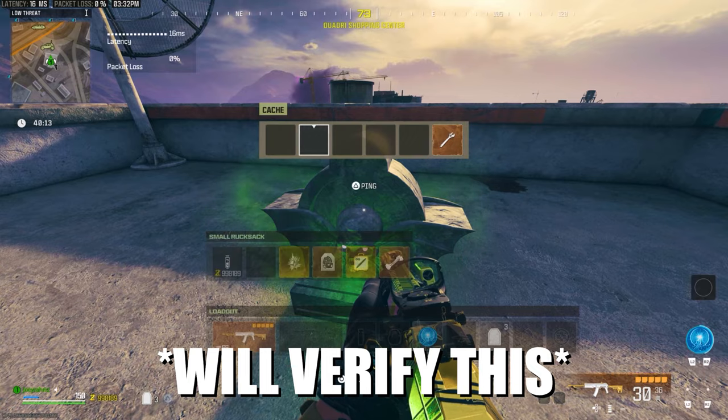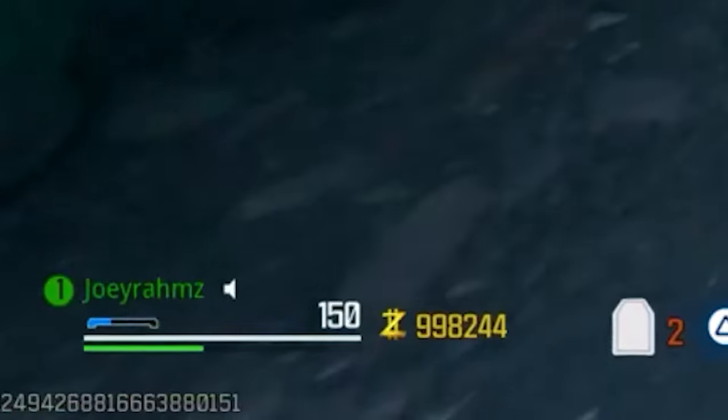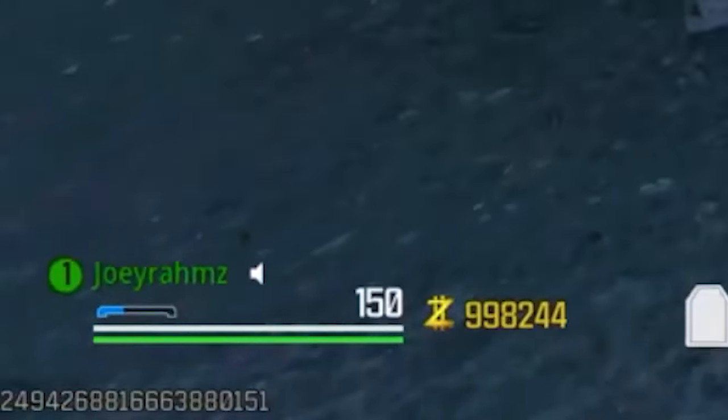Alright, back to the video. So the duplication glitch is still working. You can still go to your Tombstone and duplicate anything you want in Modern Warfare 3. However, I've got a way better method for you.